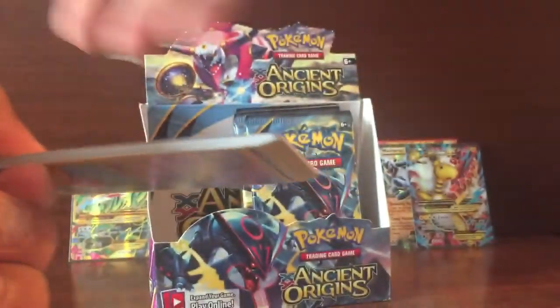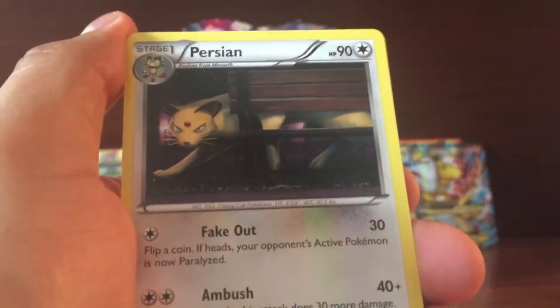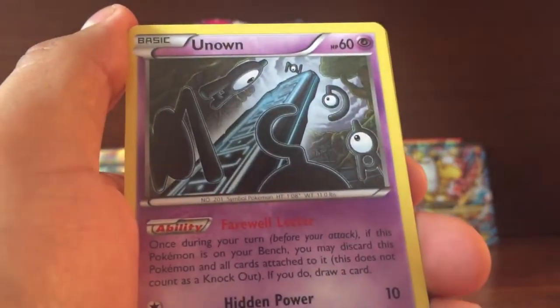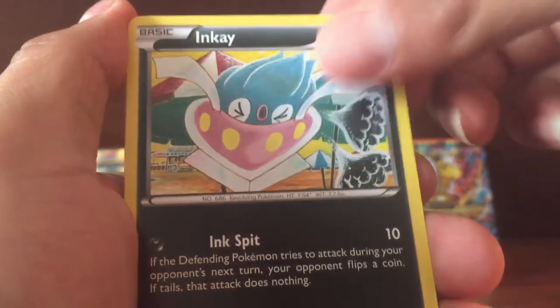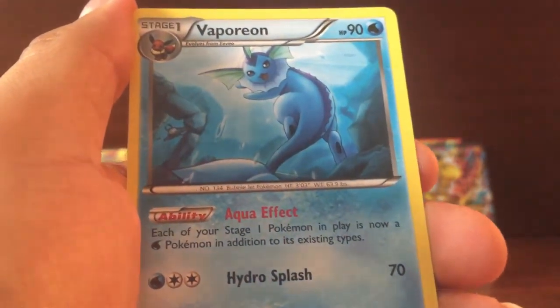Pack: Got a Porygon, Perseum, Eevee, Unknown, Hinke, Pain Ruler, Porygon 2, and a Vaporeon.